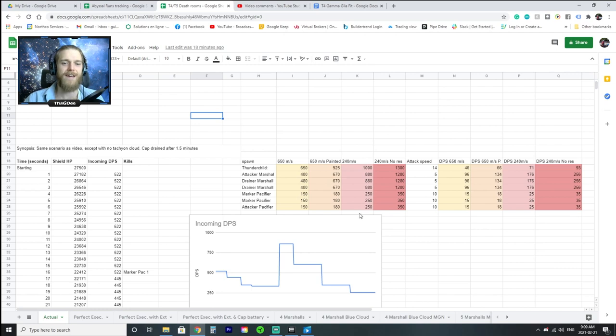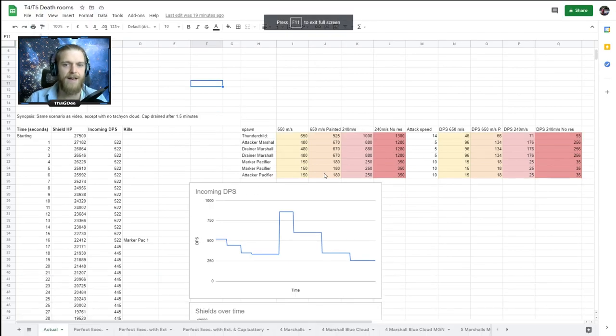After this run I took all the information from the footage and put together a spreadsheet. This shows the actual scenario - the spawns and the damage I was taking - but without the tachyon cloud speed buff. This is what that run would have looked like had I not had the tachyon cloud. I took the incoming damage applied to my shield after resistances and calculated the DPS values.